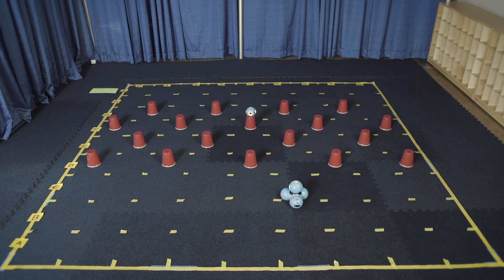Remove Dot's stand and place Dot on top of the cup at F4. Start Dash at A3 or A5 and navigate to Row I to complete the mission. You'll lose points if Dash touches a cup or moves a cup out of position. Your mission will fail if Dash goes outside the grid before entering Row I.